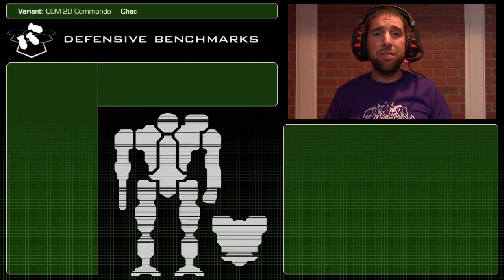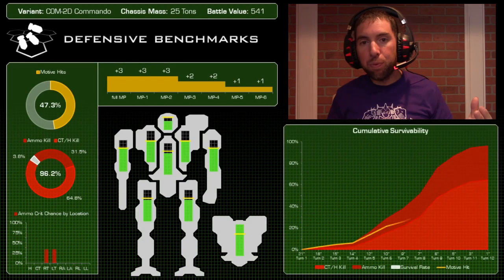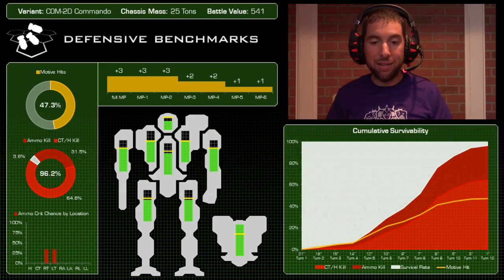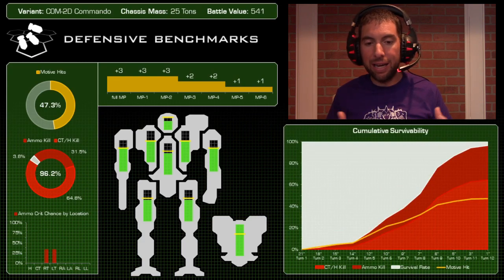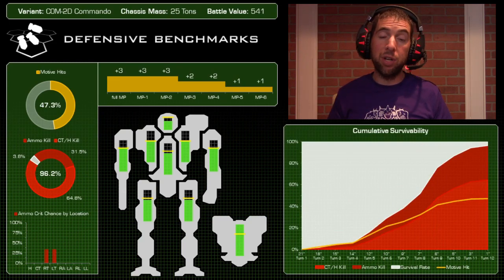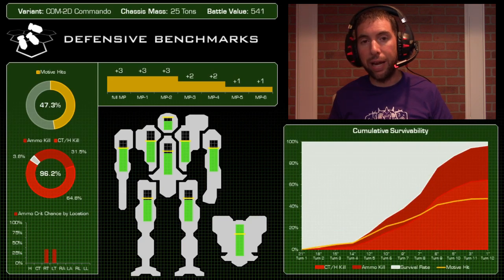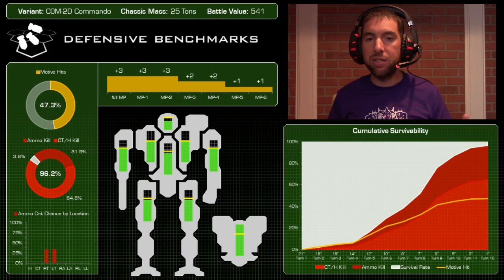On the defensive side, the Commando didn't do great — almost as bad as the Locust, which was surprising given four tons of armor for a 25-ton mech. It was killed 96.2% of the time; about one-third of those deaths are attributed to ammunition explosions, the other two-thirds to coring out or head kills. The 6/9 movement speed gives a plus-three target modifier, which contributes what little survivability it has. Comparing to the Assassin with a plus-four modifier and four-and-a-half tons of armor — the Assassin survived in the 63rd percentile. It's night and day.